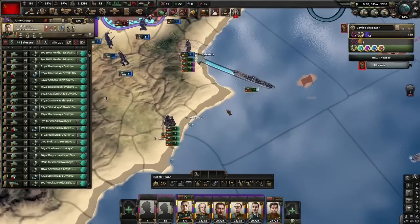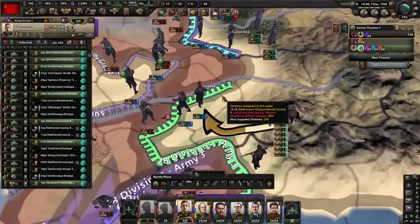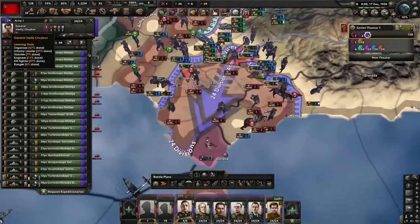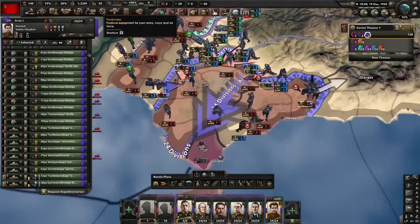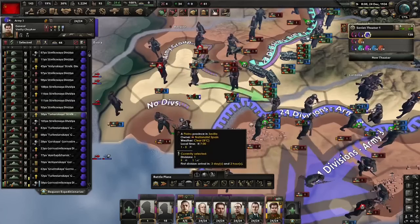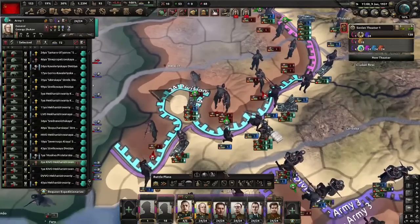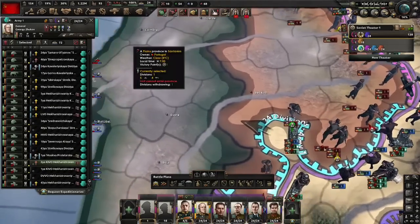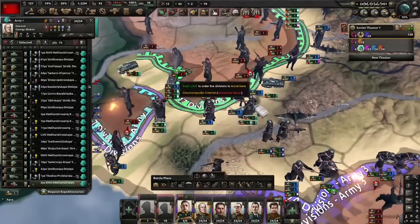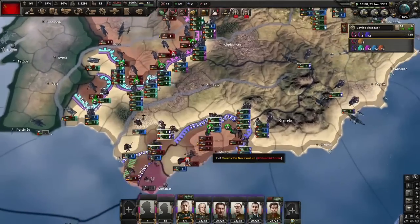Our first reinforcements are here — they'll definitely be able to shore up the front line, though it has slightly broken. I think we can rescue them from Cordoba. Trying to encircle around Badajoz. Now Chukov will be grinding in the South so he can get traits, just like the second We Will Rock You guide. Managed to rescue some Republican units. An offensive was done in Seville so we might be able to get Cadiz. We're going to do the retreat thing to get this encirclement — is it gamey? Definitely. Do I care? Nope. Encirclement done — we can even try and grab Badajoz. Another convoy destroyed and another encirclement gained.